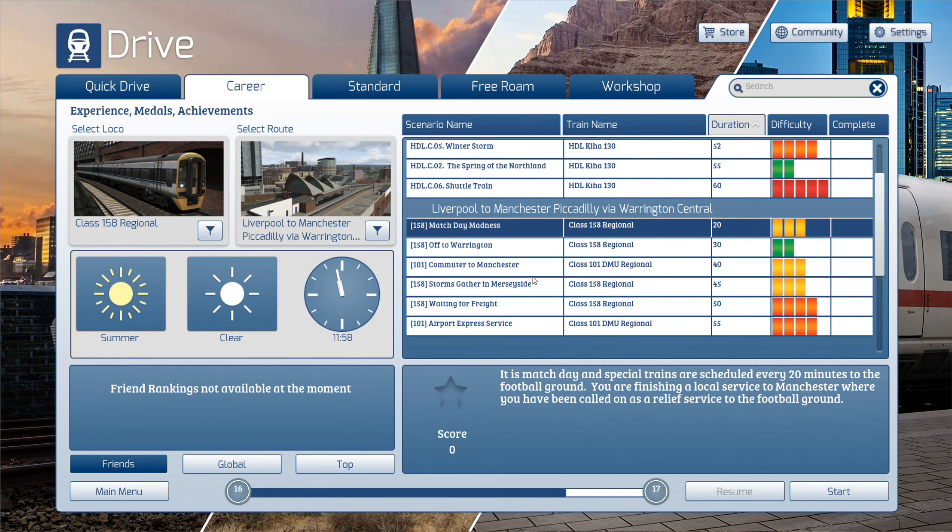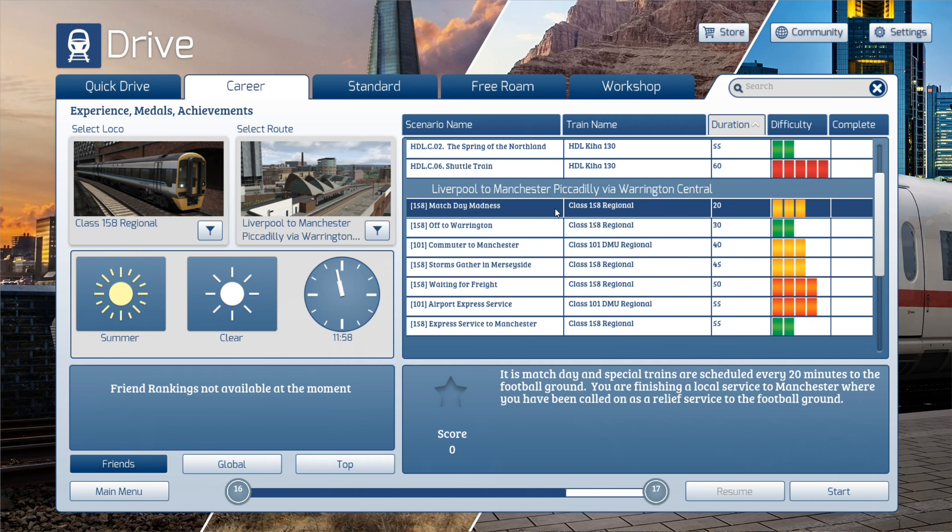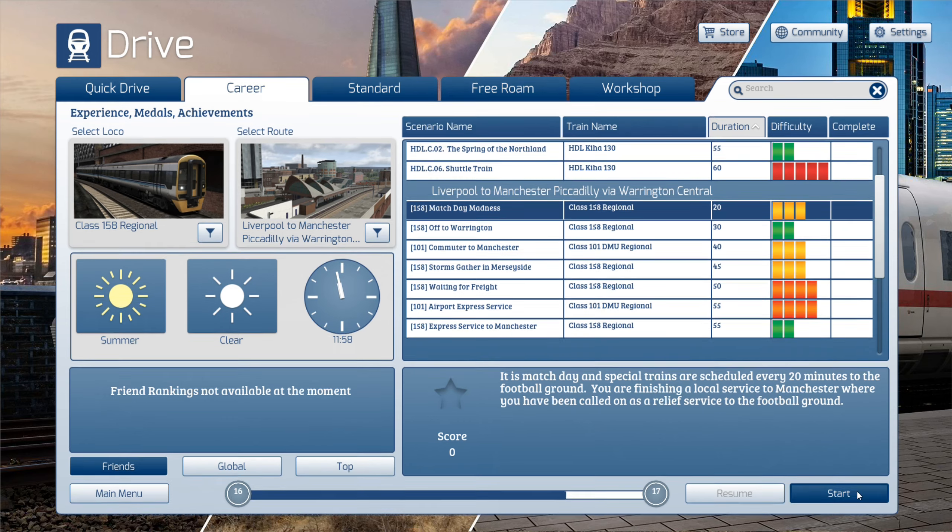Welcome to Simulator Adventures, and welcome to Train Simulator. Today we're having a look at the Liverpool to Manchester Piccadilly via Warrington Central line, which is quite a long name. I think if you just search Liverpool to Manchester on Steam you can find it. It looks like quite an interesting route. We're driving a Class 158 regional on this mission called Match Day Madness. It's match day and special training is scheduled every 20 minutes to the football ground. You are finishing a local service to Manchester where you have been called on as a relief service to the football ground.